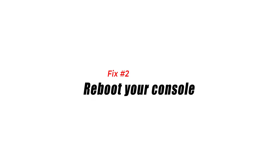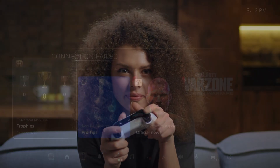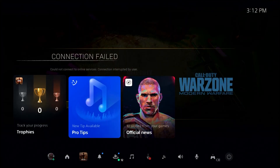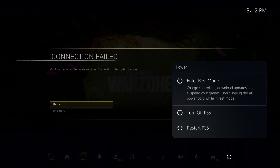Fix number two: reboot your console. If restarting the app did not help, the next step is to restart your PlayStation 5 console. This is usually enough to get rid of minor bugs in games or apps. To restart your PS5, press the PS button on your controller, select the power icon at the bottom, then select the restart PS5 option.